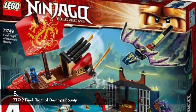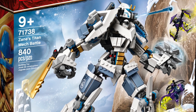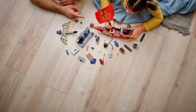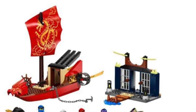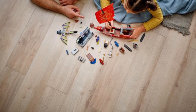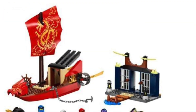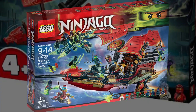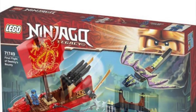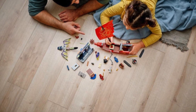At number 8, we have the Final Flight of Destiny's Bounty. Another 4+ set, and none of the minifigures are exclusive. The Ghost Warrior already came in two sets in the winter, and there's a really big missed opportunity — instead of giving us proper Wave 3 suits, LEGO decided to give us three Wave 1 suits which have been out since 2019: Legacy Wave 1 Kai, Legacy Wave 1 Jay, and Legacy Wave 1 Zane. I think a lot of Ninjago fans would have been motivated to get this set with Wave 3 suits. The builds themselves aren't very interesting; this is supposed to represent a Bounty 2.0 and this version doesn't deliver. It might appeal to younger siblings, but the only thing that really interests me is the side build. Not a great set in my opinion.